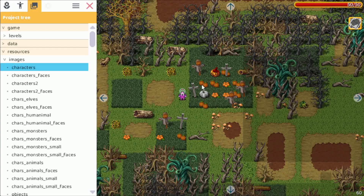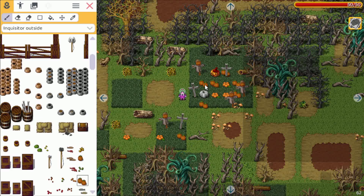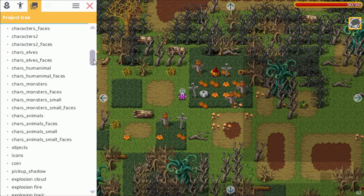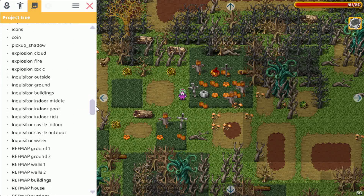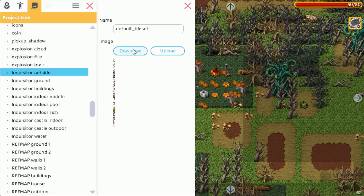We can do the same thing with tilesets. For example, this is a gray pumpkin — I also want to make these pumpkins gray. Let's use the tileset picker to find which tileset this comes from. It's the Inquisitor Outside tileset. Let's go to Resources and find Inquisitor Outside.